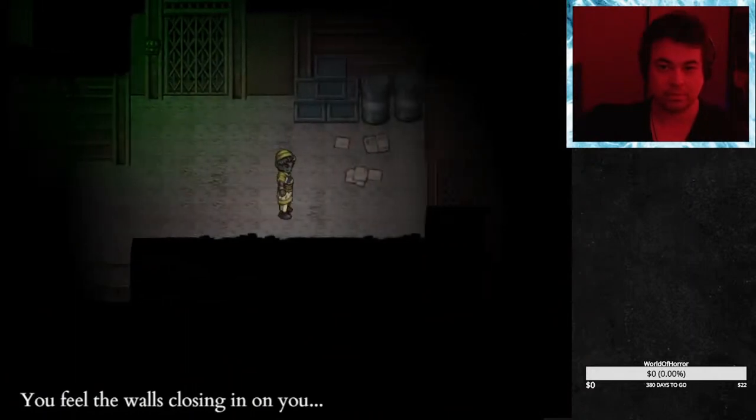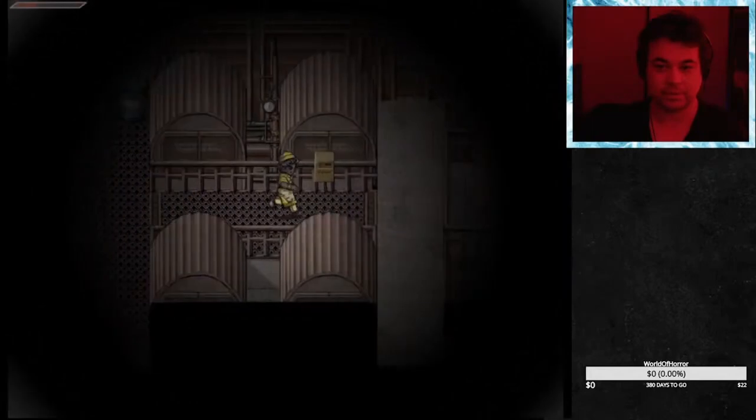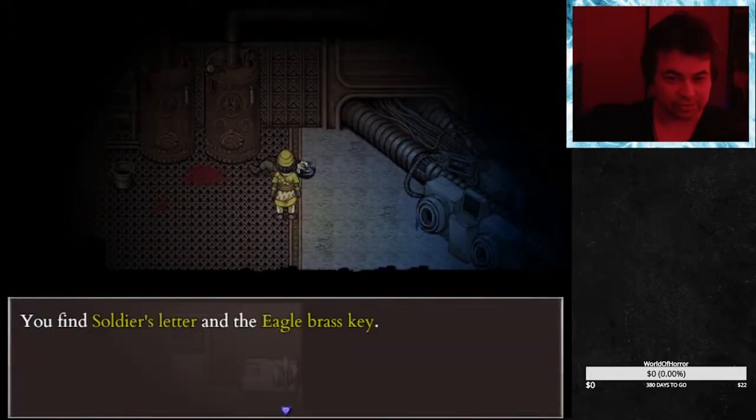Once you get off the elevator, start walking to the right. When Nemesis comes crashing in, start sprinting right. When you see a dead soldier, search them for the Eagle Key.